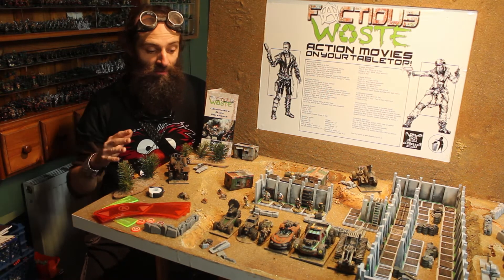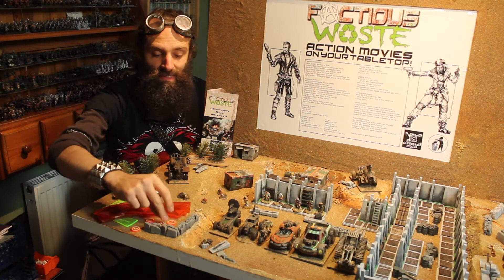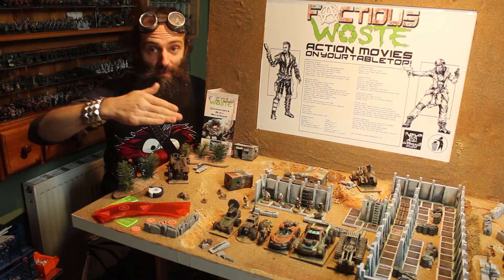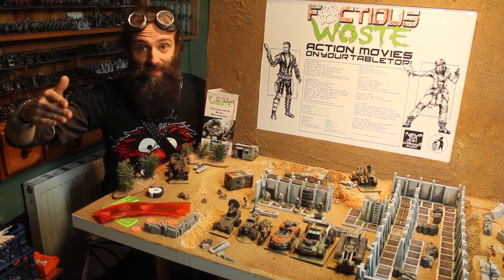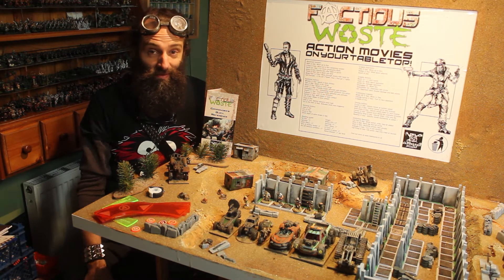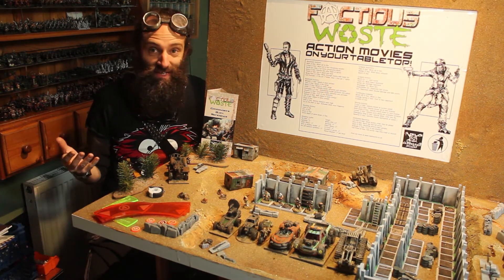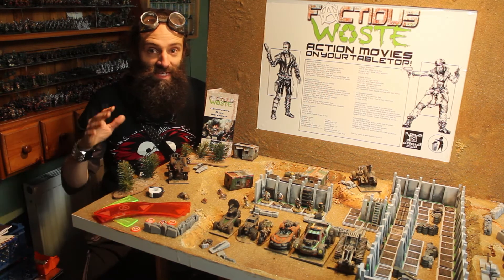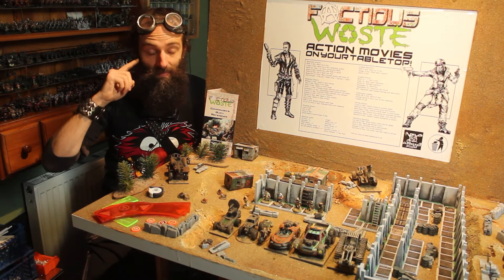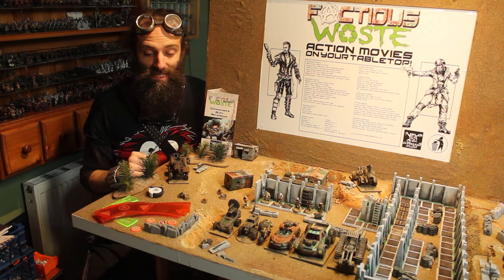Vehicles drive at a number of speeds. They start off as stationary — speed zero — and then there are five speed brackets they can move up to, shifting up each time: zero, one, two, three, four, five, and back down again, one step up or one step down — this is like shifting gear essentially. You're moving faster each time within each bracket. You've got a minimum movement and maximum movement, so you have to move at least the minimum and can move up to the maximum, which can be quite large depending on the size and speed of the vehicle.